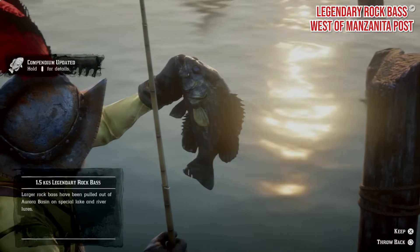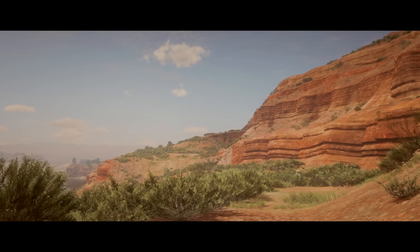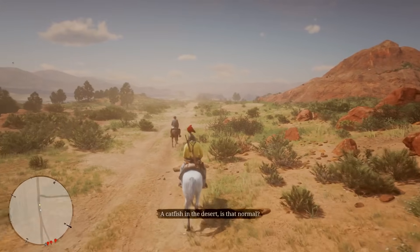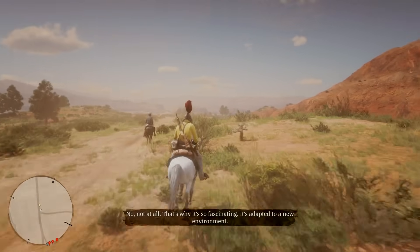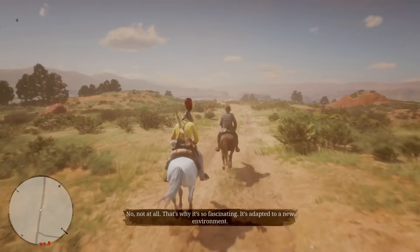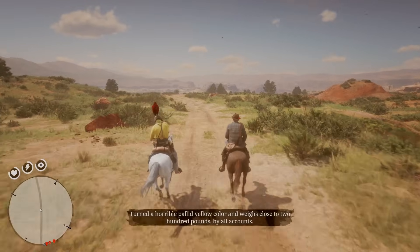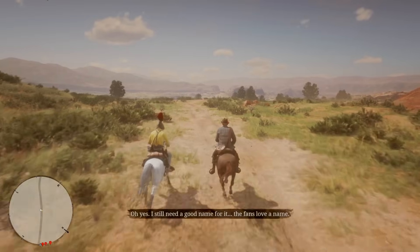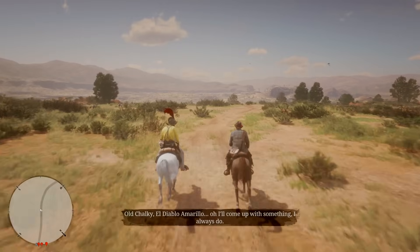Once you've caught and mailed all 13 legendary fish, you'll receive an invitation from Jeremy Gill, who invites you out for one final fishing trip before the quest concludes. A catfish in the desert — is that normal? No, not at all. That's why it's so fascinating: it's adapted to a new environment, turned a horrible pallid yellow colour, and weighs close to 200 pounds by all accounts. You might not want to spoil the ending here, so stop watching now if that's the case — but if you want to see how this all concludes, we're about to show you.